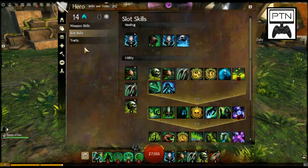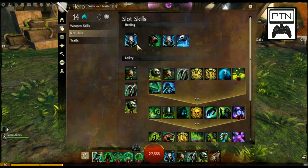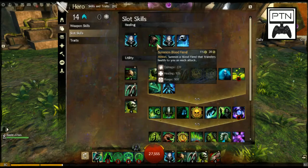Now the stuff that changes depending on situations — slot skills. I almost never change my healing skill: I use Consuming Conditions because it literally consumes all of them — every single condition on you. You heal more for each condition consumed. Although it only heals for 5,000 base, that extra 1,000 for every condition applied lets you choose the right timing. The Summon Blood Fiend is tempting for more pet damage, but if it dies you don't have a heal, which can get you into a lot of trouble.